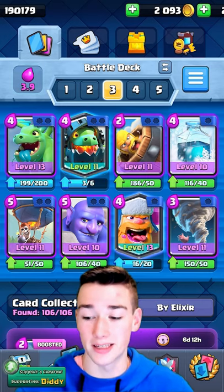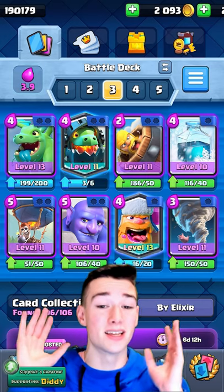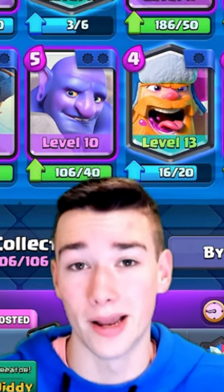Right here is the Lumberjack Balloon Freeze deck. This deck is really toxic — I hate going against it — but it is still incredibly strong, and the Bowler is insanely underrated.